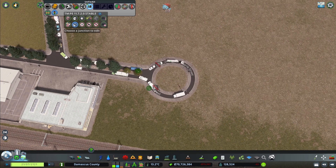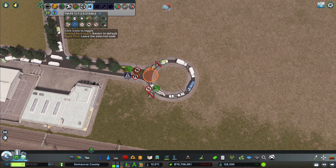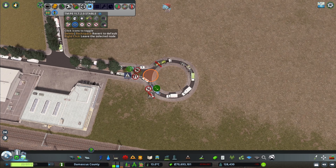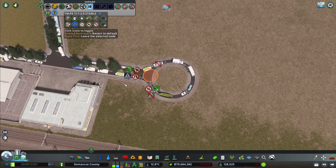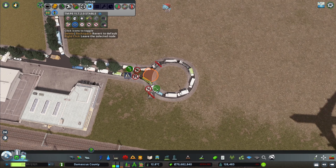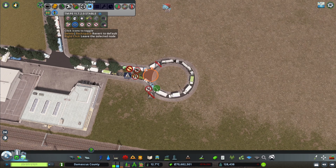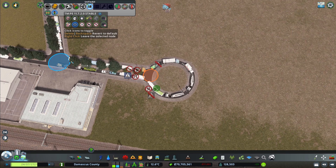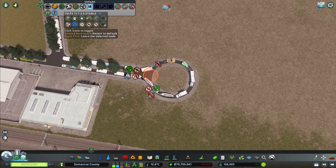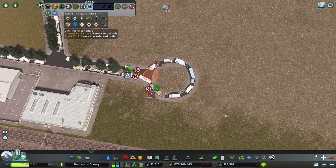Another option is Junction Restrictions, which gives you several options when you select a node or junction. You can allow or forbid pedestrians to cross the road at that specific junction on a specific side. You can also allow cars to enter the junction even if they don't have enough space — without this, they wait behind until the junction is clear. With it enabled, they'll just get in there regardless of available space, which can make traffic flow a little bit better.